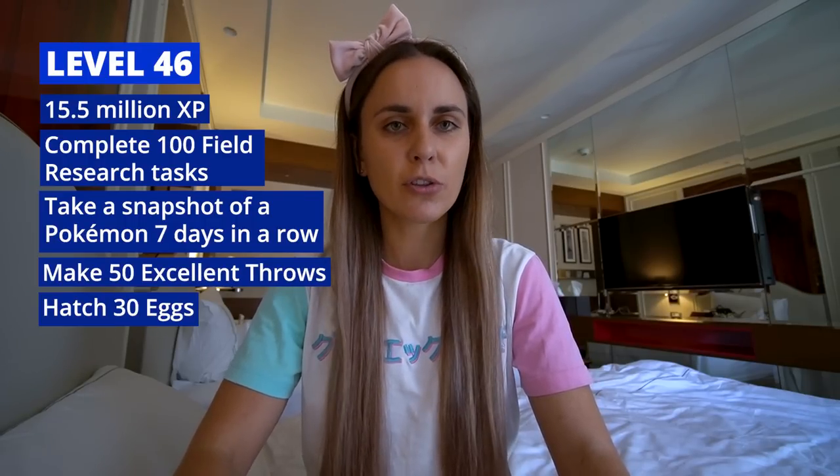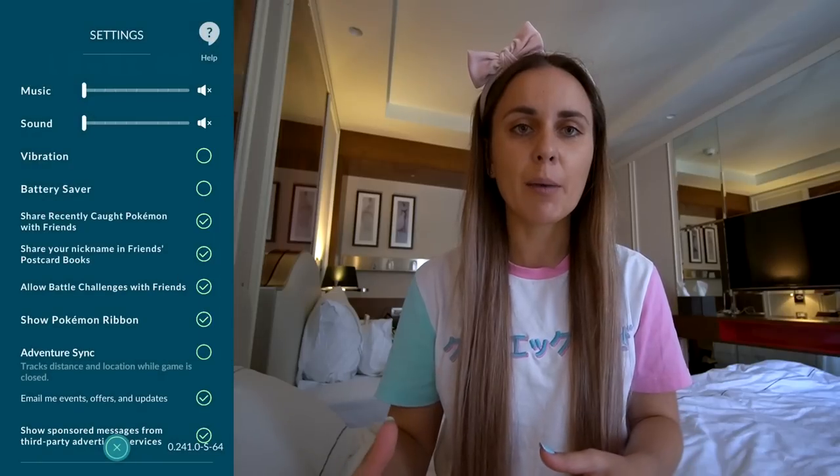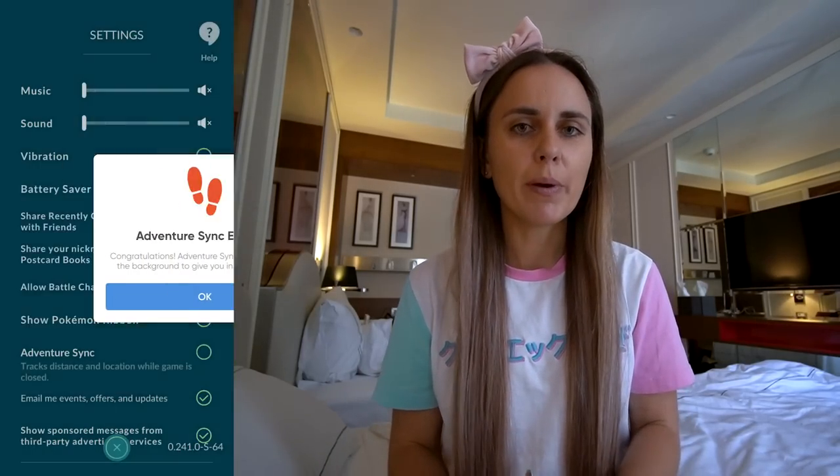Level 46 requires 15.5 million XP. Tasks: complete 100 research tasks, take a snapshot of a Pokémon seven days in a row, make 50 excellent throws, and hatch 30 eggs. The 30 eggs will take time, especially if you're not using super incubators. Hopefully you've acquired some through special research, but you'll need to put in the walking effort. I really recommend turning on Adventure Sync — even though it's buggy, any movement you do with the app closed counts towards it, and every bit adds up. For 50 excellent throws, aim for big chonky spawns — legendaries again are great.